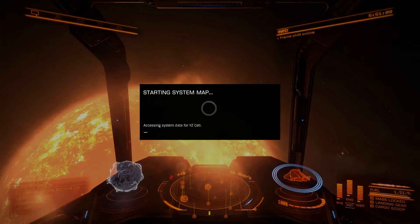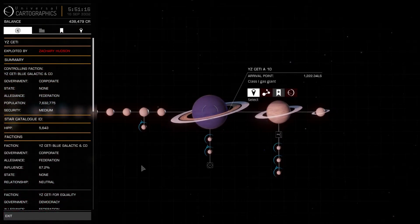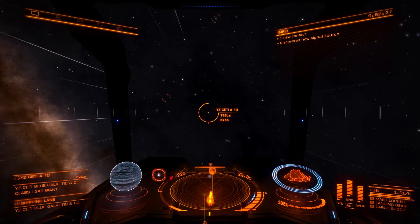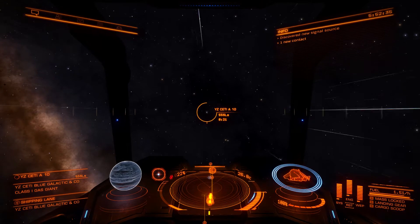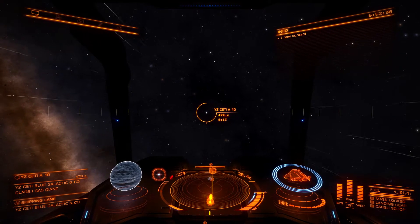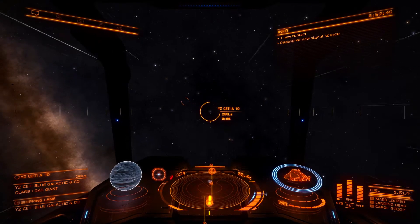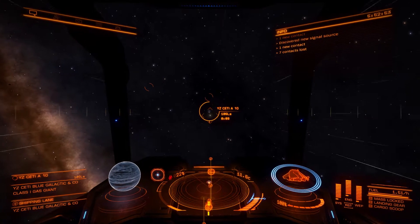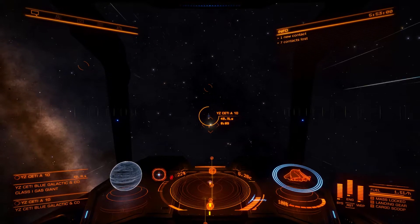I'll open up the system map here. I think I have the planet marked — maybe not. I'm actually going to be going to this planet here, so I'll lock that. I'm getting pretty close to the target now. One trick for those of you unfamiliar with this: when you're in supercruise, go full throttle until the time is about 7 seconds, then cut it down to 75% throttle. That way you will not overshoot the target, but you can get there quicker and more efficiently — pretty cool trick.